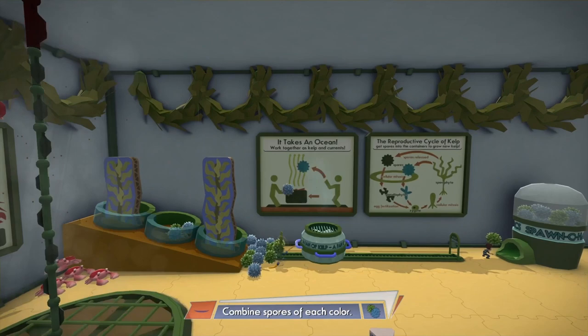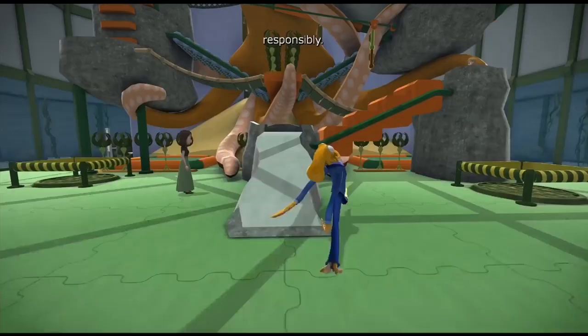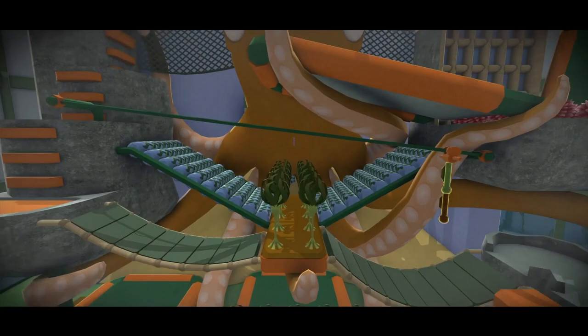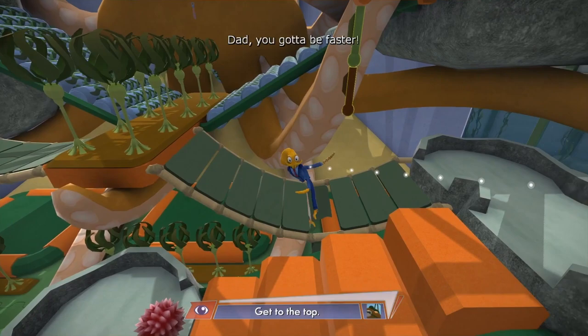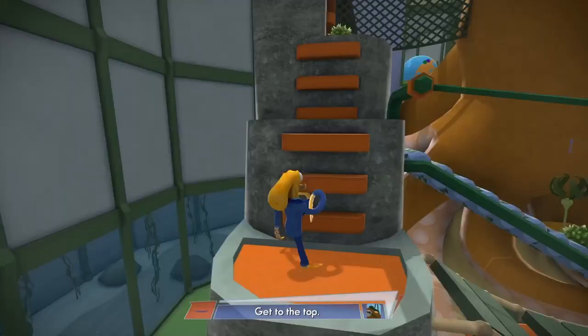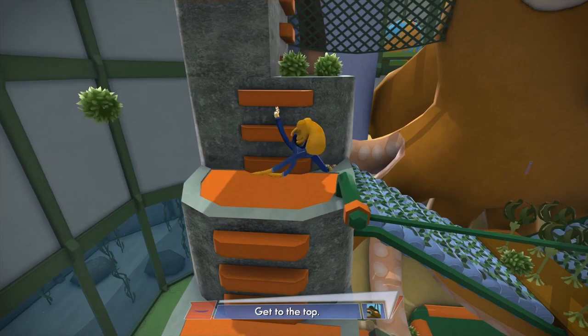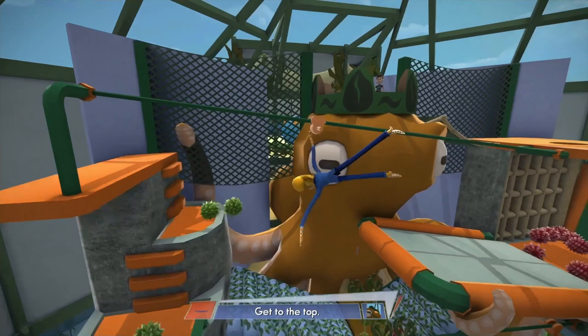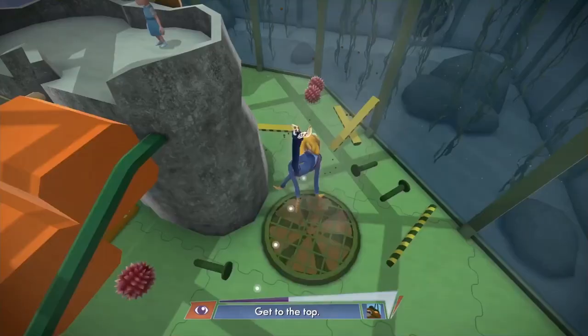Moving forward, now you've got to climb a playground — an actual playground — and as you climb you're breaking everything, making it even harder to go up. There are little checkpoint systems even though the game doesn't tell you. If you fall off after reaching a certain height, there are vent holes on the side that were previously off — now they're on — so you can fly up to the top where the kid is, as he wants you to race him to the top.